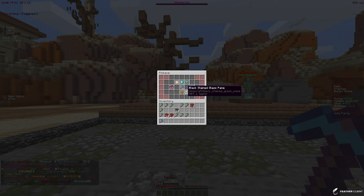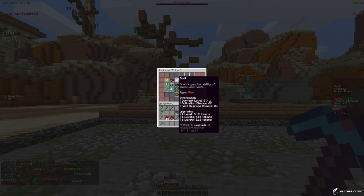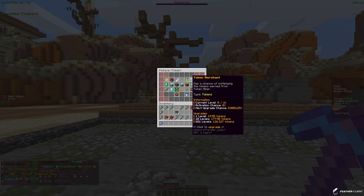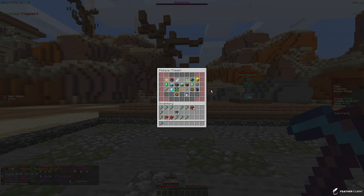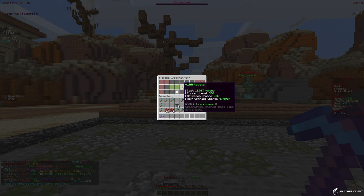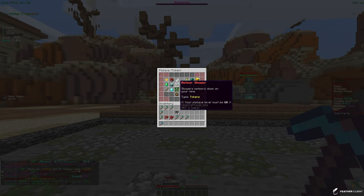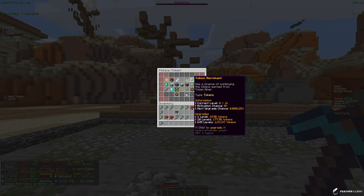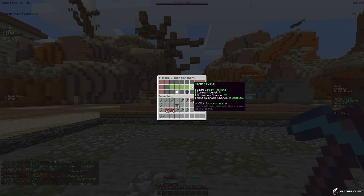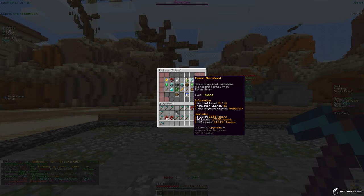I've maxed out token miner now. Looking at the other enchants: jackhammer is good once we get a bigger mine, key finder, and token merchant which multiplies the tokens from token miner — that seems pretty good too. I'm going to go for jackhammer enchants: 126 drill tokens, let me put 100 levels on. There are two enchants that help tokens so I might go for one of them.